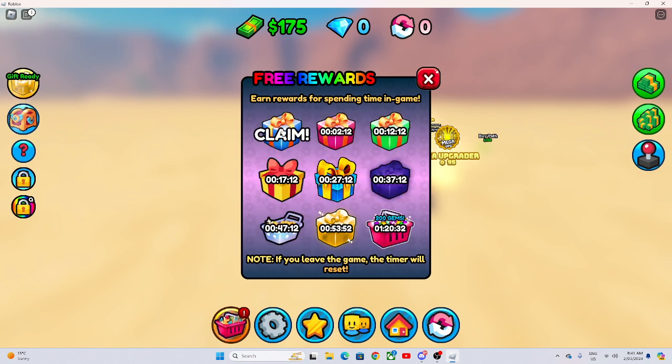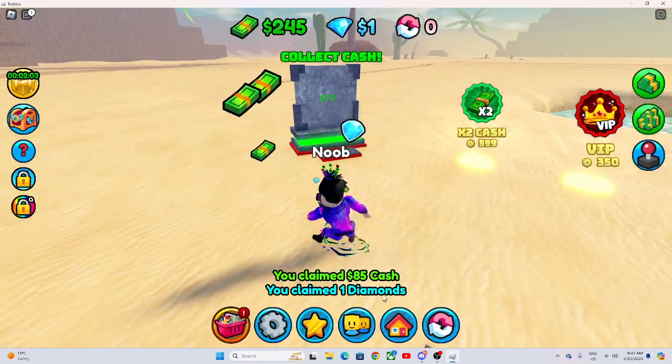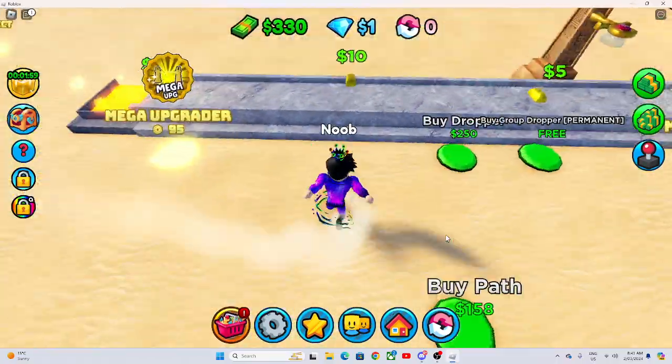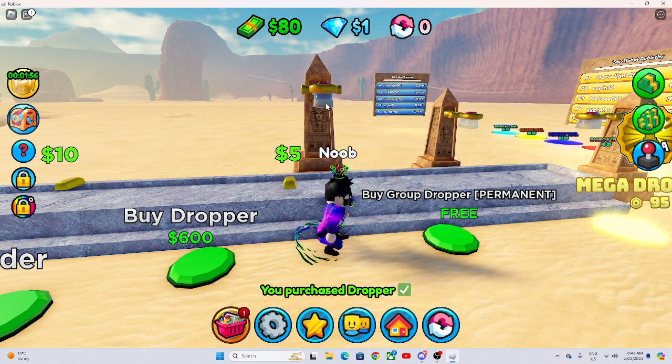The first gift I got was a gift — it was a bit laggy. We got one diamond. We have enough money, so we buy another dropper. How much money does this give?